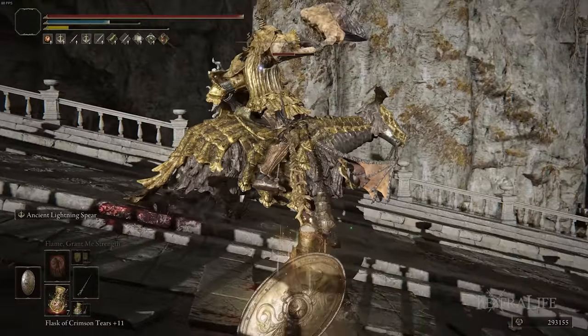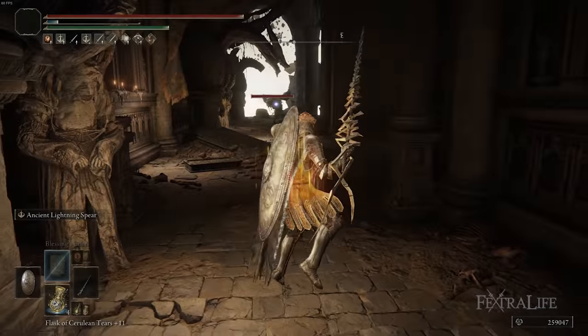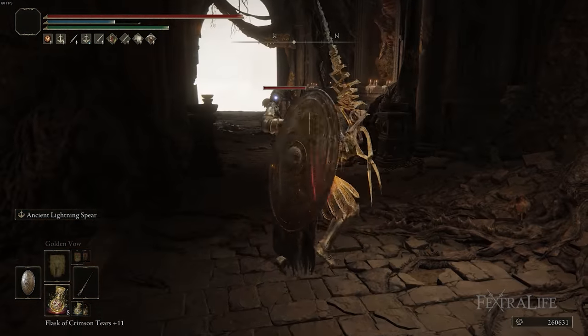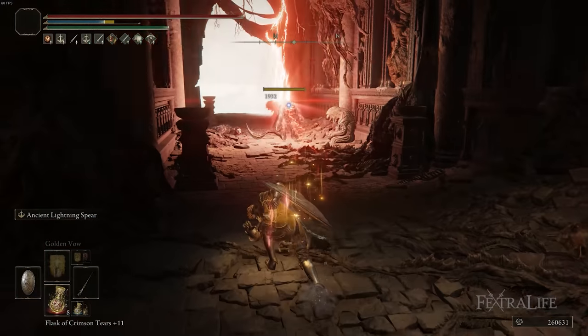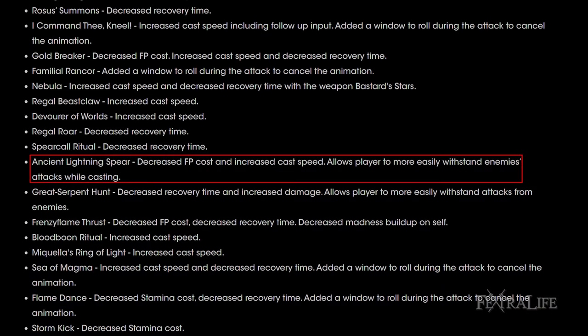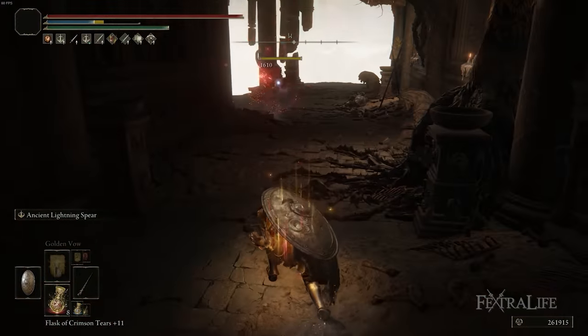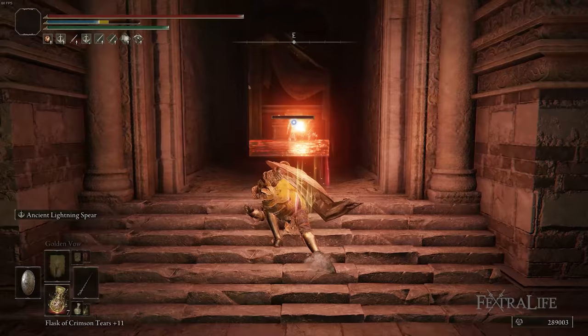It allows you to protect yourself while still attacking, and its weapon ability Ancient Lightning Spear does a red lightning toss that can be charged up for extra damage and has incredible range. This was actually buffed in patch 1.04 — the animation is much faster now and the FP cost was reduced, making it a lot easier to use regularly.